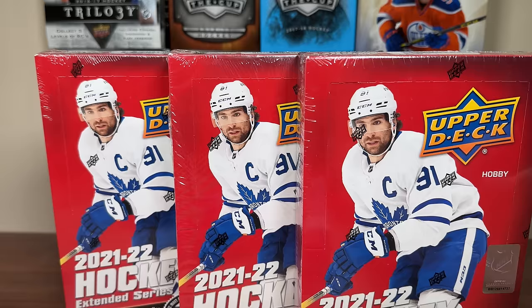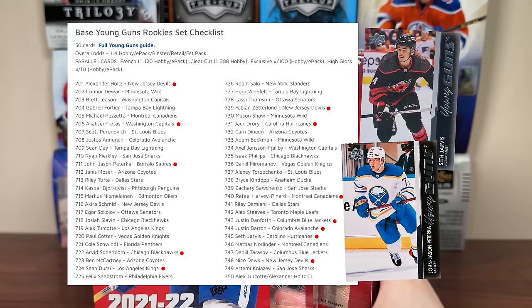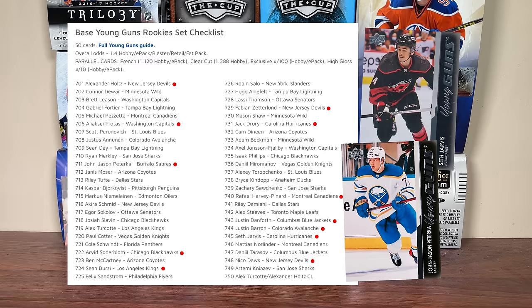What should we expect? There are 50 Young Guns with no first-round rookies, fortunately. The two standouts would be Seth Jarvis and JJ Peterka. There's also Alex Holtz, who has a full-time role but hasn't realized his potential yet. There are interesting goalies like Akira Schmid, whose Young Guns were $40 in the playoffs last year. Nico Daws has been pretty good. Harvey Pernard's stuff was hot at one point. No top-end players, but some really quality players.